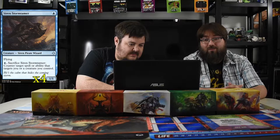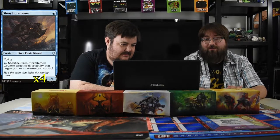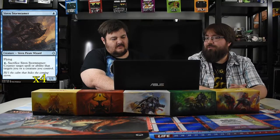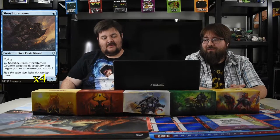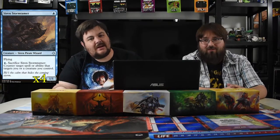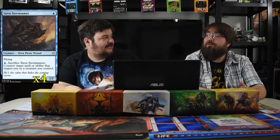The first card is Siren Storm Tamer — a great siren pirate wizard for one mana, a 1/1 with flying. You can pay one and sacrifice him to counter target spell or ability that targets you or any of your creatures. Super strong, especially since you want to keep swinging. Settle the Wreckage? Get out of here. River's Rebuke targets a player too, so you can counter that as well.